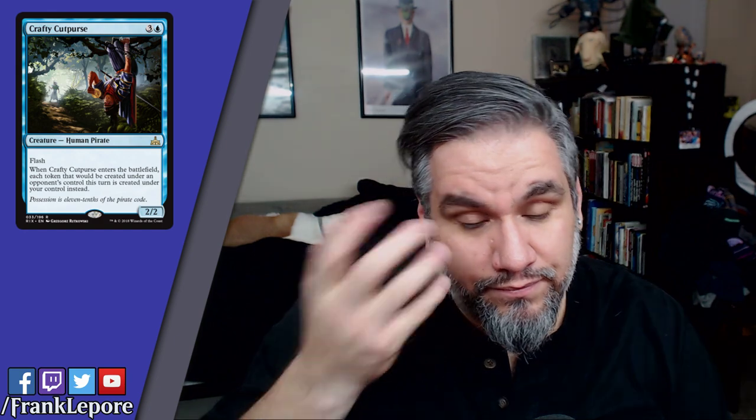Crafty Cutpurse: four mana 2/2 with flash. When it enters the battlefield, each token that would be created under an opponent's control this turn is created under your control instead. My biggest problem is that for four mana the payoff has to be real good. If they're playing Spectral Procession, I'll take three 1/1 flyers all day, but if they have Bitterblossom you're just making one creature. This is probably meant for stealing treasures — like the broken treasure cards where it makes a treasure for every land you control.